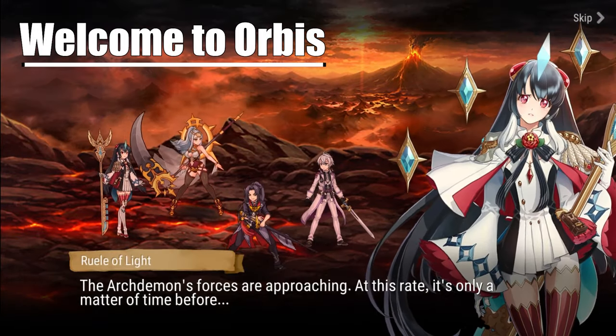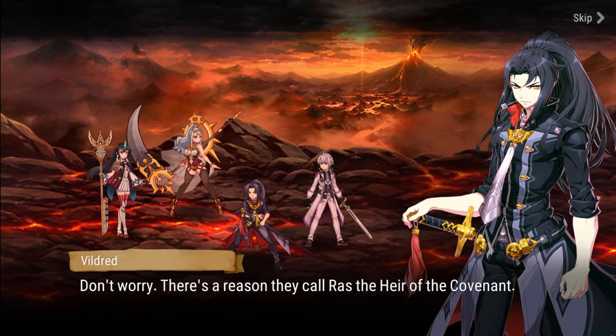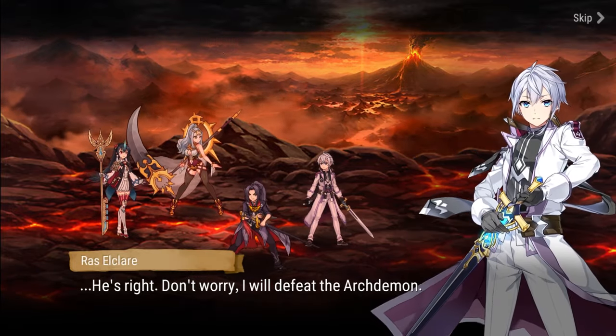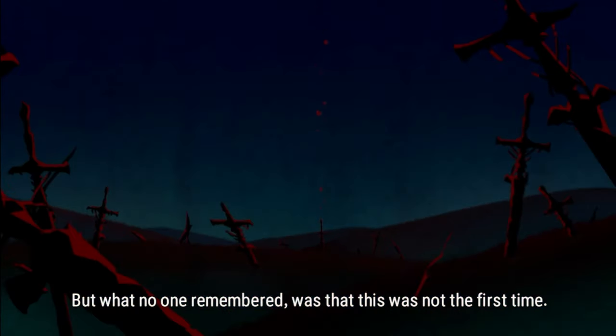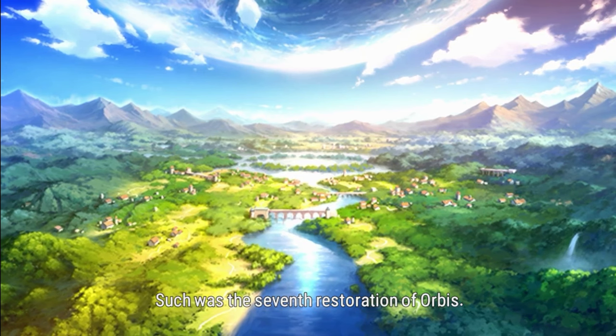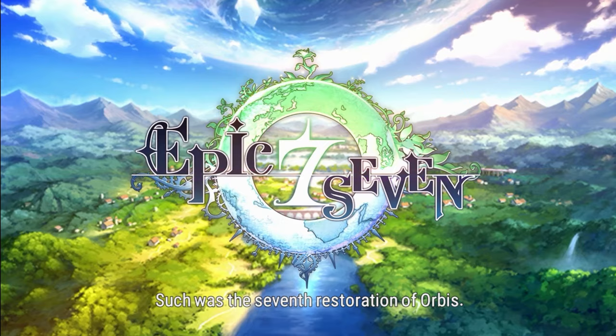Epic 7 follows the story of Raz Elkler, the heir of the Covenant, who was created by the goddess Deechay to protect the world of Orbis and defeat the Archdemon. Each time Raz fails on his mission, the world resets. The game's tutorial takes place during Raz's sixth failed attempt, with the main game allowing the player to experience Raz's seventh time through the world.